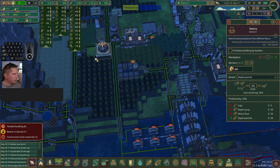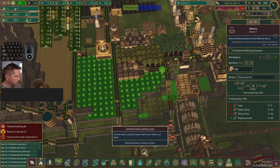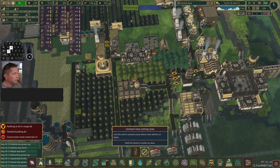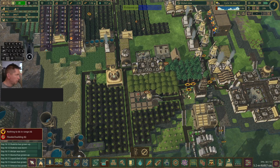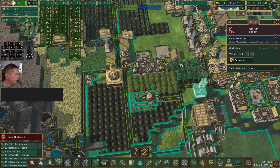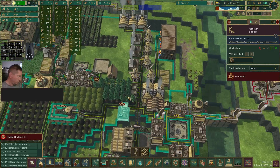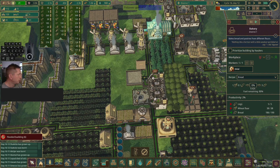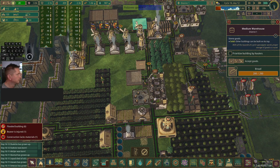I think we're going to stop cutting down these maple trees because we'll want all that maple syrup. The drought is coming — let's unmark all of that. Since we're preserving the maples we probably don't need the forester right now, so let's pause it just in case. Why is the bakery just sitting? It doesn't have a place to put bread — we need bigger storage.